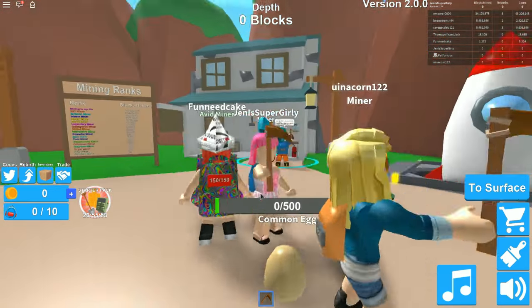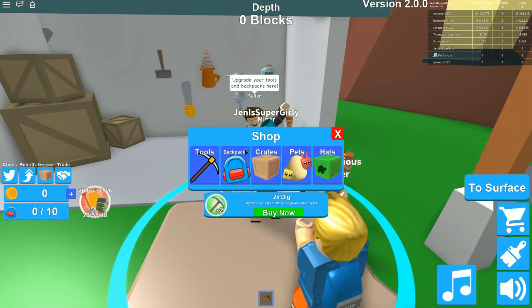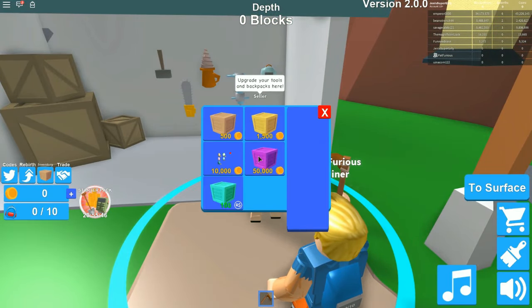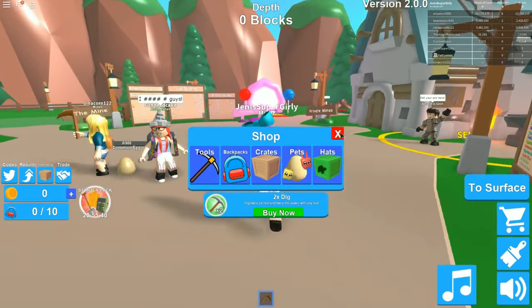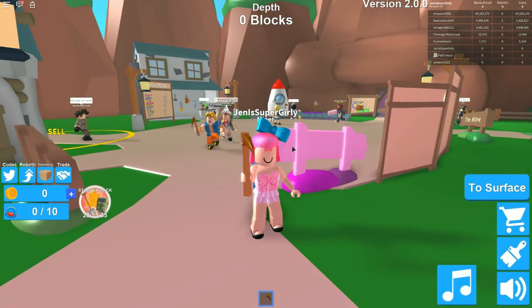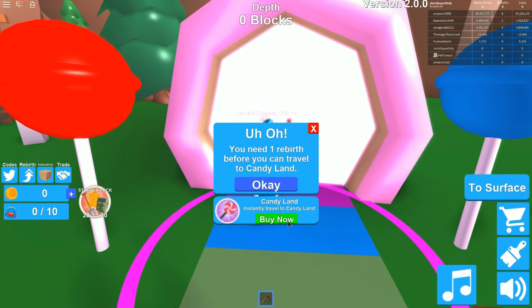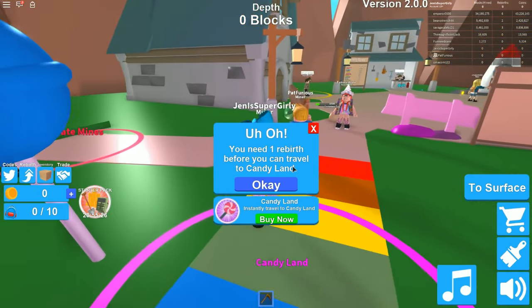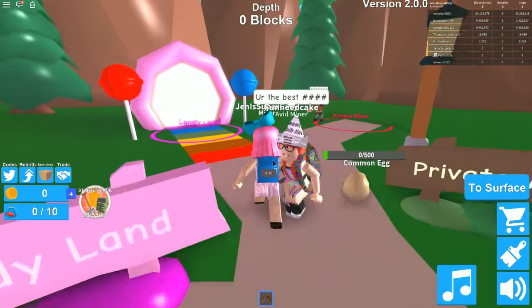Go to the shop, it's right in front of you. So if we want cool-looking backpacks with different colors, we need to buy crates which are 500 gold - they give you random skins. Right now we have no money, so we need to go get some. There's a candy land! They just added this but we can't go there yet - you're not high enough and probably can't even break the blocks.